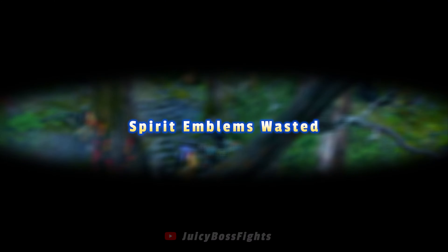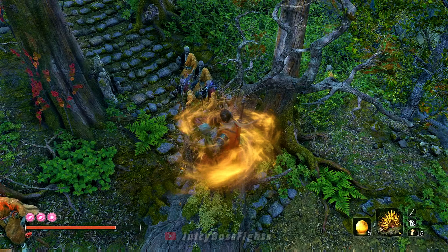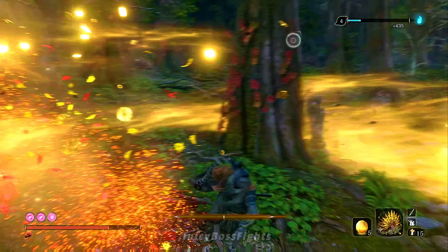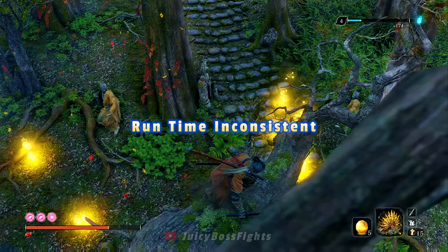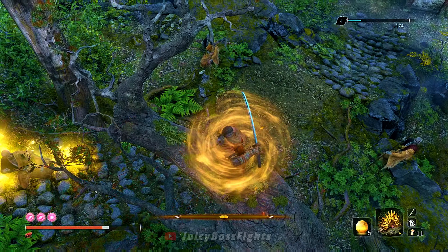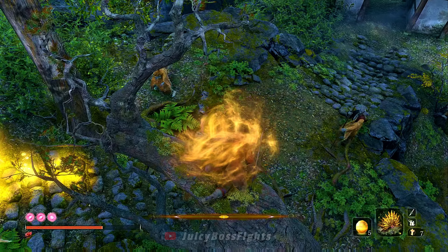Number 3: spirit emblems are wasted. You can always buy more spirit emblems but that's gonna eat into the money that you just farmed, whereas the Fountainhead farm doesn't cost you anything. Number 4: it can take longer. Runs can vary for each player but you can expect it to take anywhere between 2 to 4 minutes depending on your skill and how long it takes for the monks to gather.